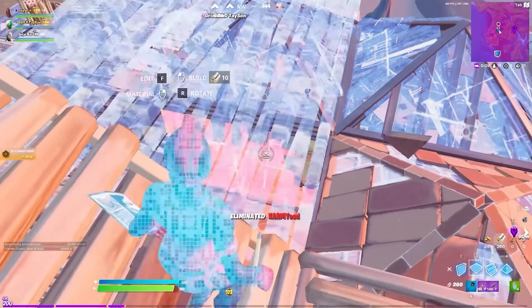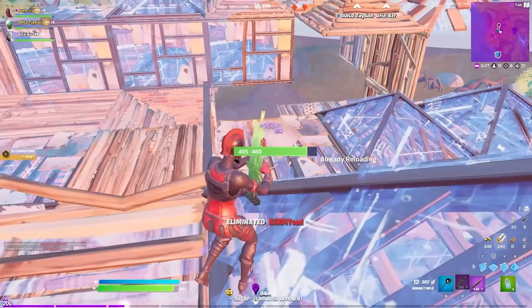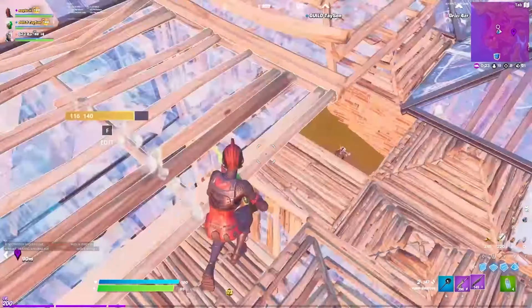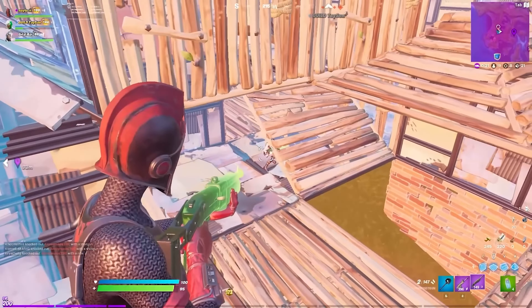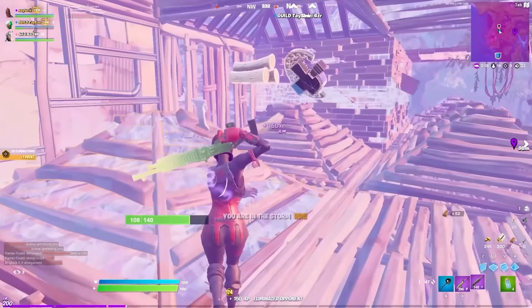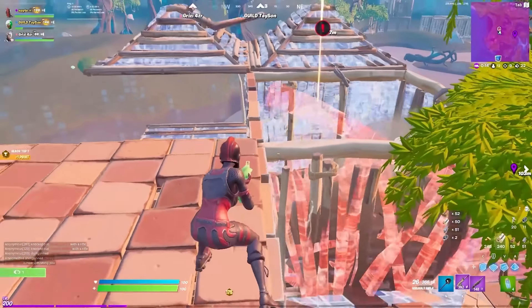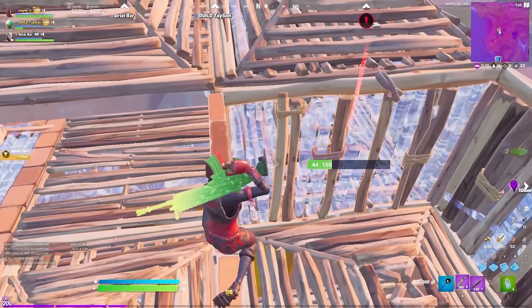My next tip is that at least one of your trio needs to have their shotgun out if you're breaking through old builds or if you're stuck in a congested area. Having a spaz out can literally be the difference between losing a game and getting a fat refresh. So make sure at least one person is ready to fight and instantly shoot at all times.